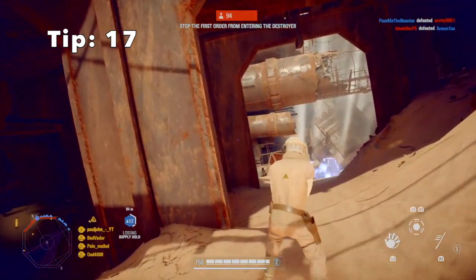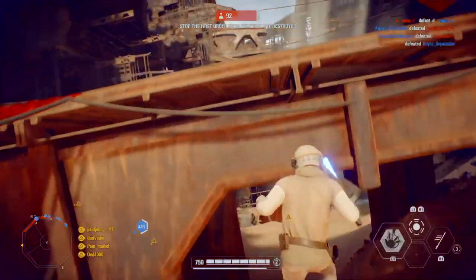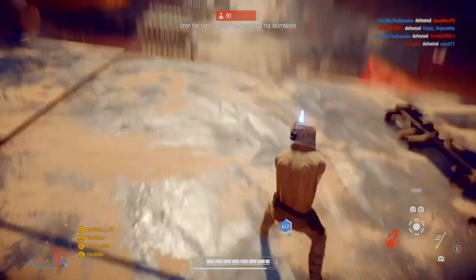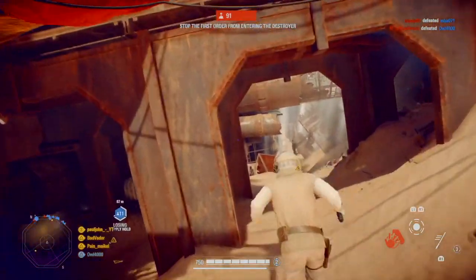Tip 17: if you use Luke Skywalker's force push right after you jump up, you will jump higher and be able to reach places where you normally can't get with a normal jump.